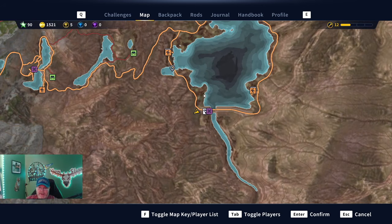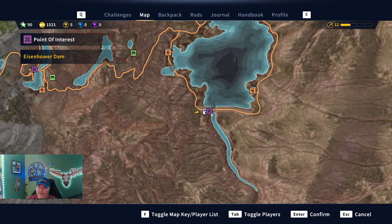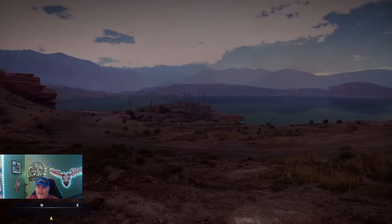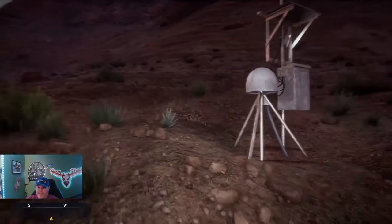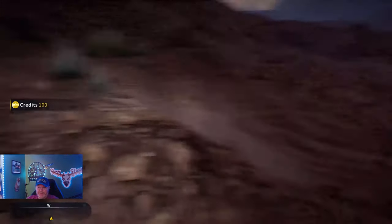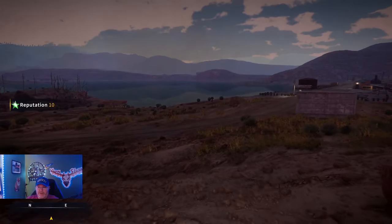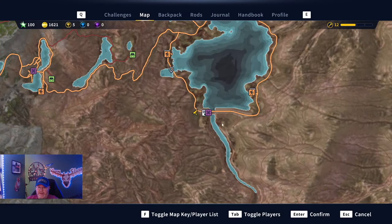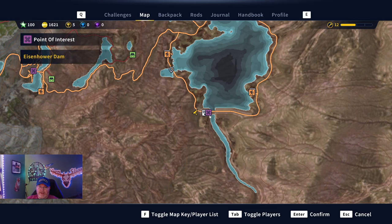All right guys, we are at our last GPS station right here. When you spawn in at the Eisenhower Dam, look left and you'll see it — you spawn in right there and you can see it right here. Here's something you've got to watch: you're out of bounds right there. Equipment GPS stations finished — reputation plus 10. Right here at Eisenhower Dam, you can see it as soon as you spawn in. A lot of these were really close to fast travel points, so that's awesome.